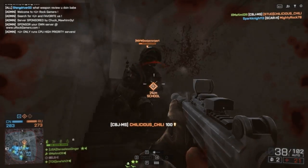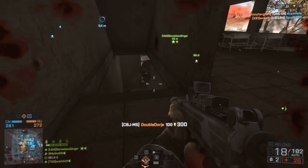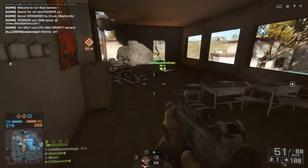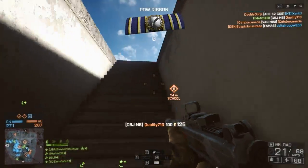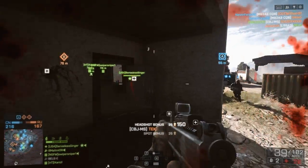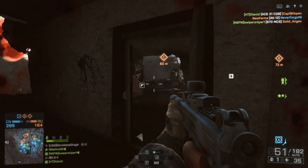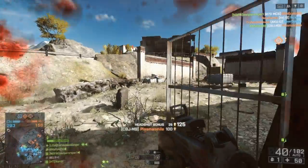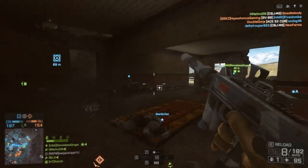There are only a couple of maps that will let you perform at least decently well with this weapon. On Golmud Railway where there are long-range engagements — good luck. Operation Locker might seem better due to close-quarters combat, but it's so lane-oriented that you'll still struggle to win duels. The maps I had the most success on were Hainan Resort — hanging around the resort section — Floodzone, which has lots of nooks and crannies and elevation changes to exploit, and Zavod, where there are objects to hide behind to close the gap and flank effectively.